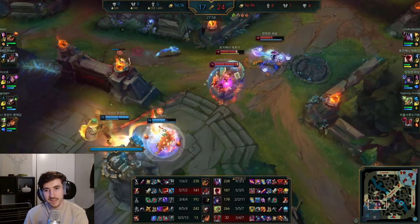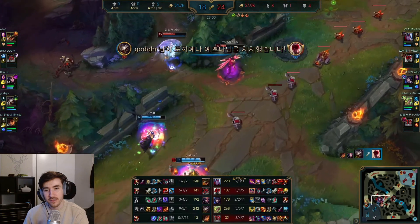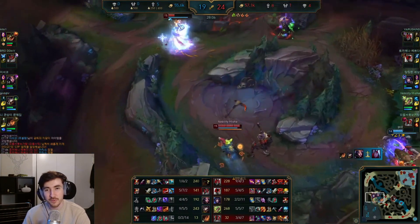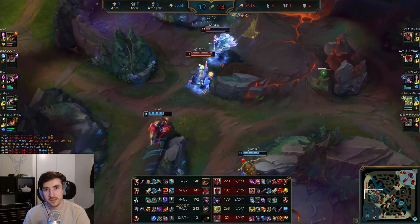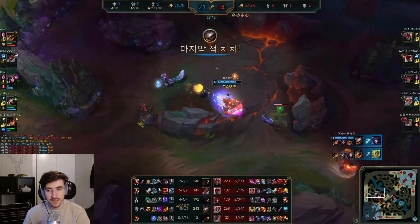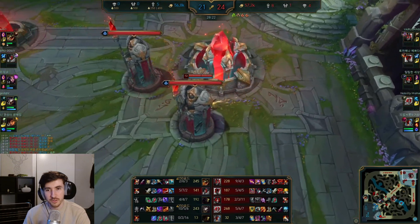Kog'Maw walks up and the Q just goes wide again. We're forced to pop barrier here. Kog'Maw still had the blight stacks on — I was hoping we might get the turn, but they just run out. I feel like I'm being teased with these Qs because this Kog'Maw's movement is pretty decent — he's dodged a couple of one shots.